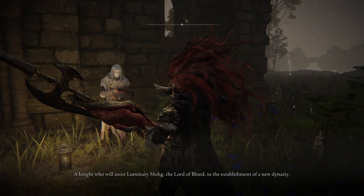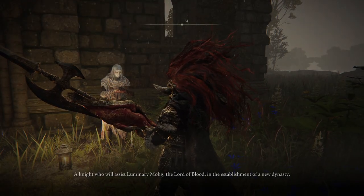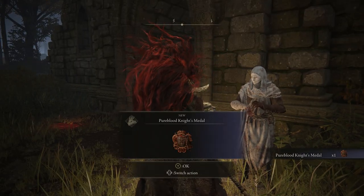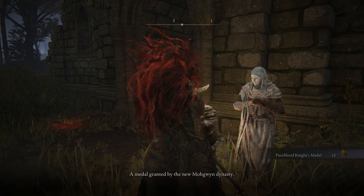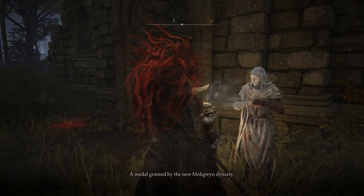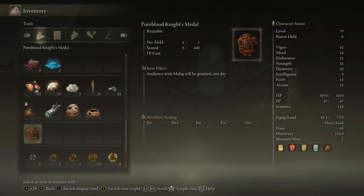Once you go back to him, he can imbue you with the blood-soaked cloth. Talk to him again a second time after you've done the blood soak ritual and he will give you a medallion. This medallion takes you to a totally new area where there is a tournament going on, and you can face Mohg, the Lord of Blood — supposedly the hardest boss in the game.